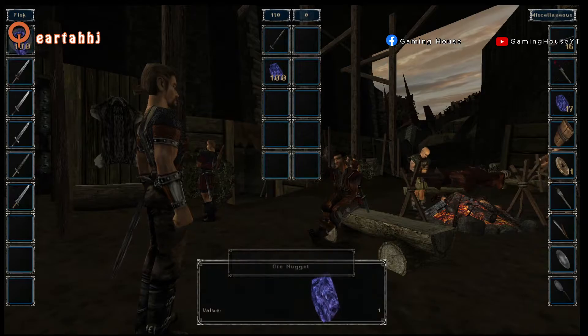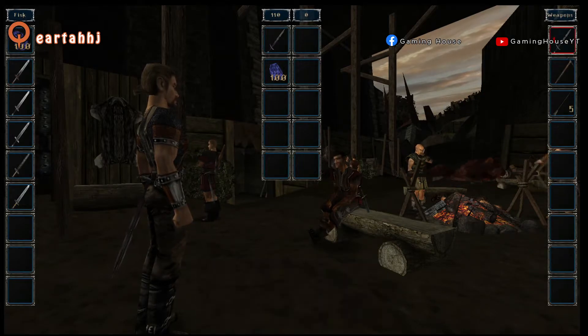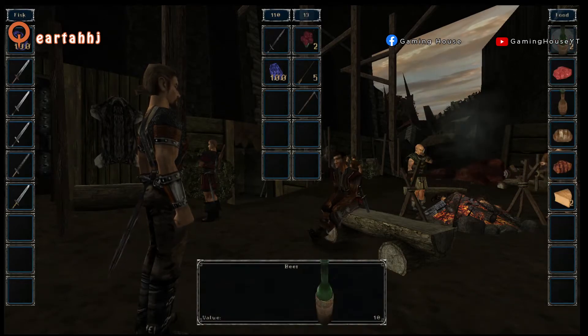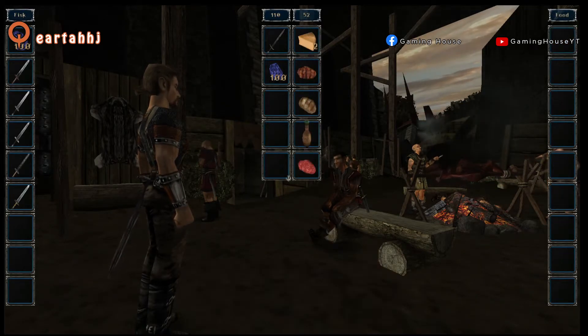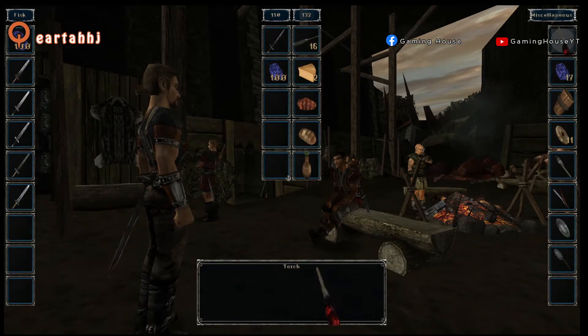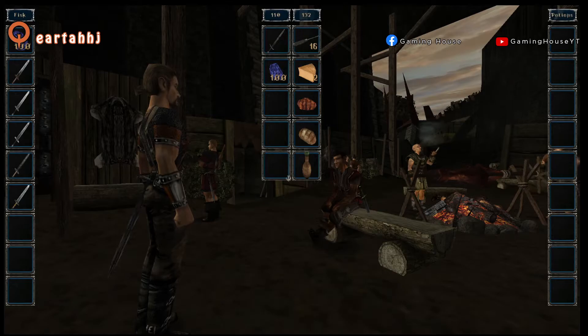So like this we cannot accept, because we need to put enough stuff on the left side. Like this, for example, we could accept the trade.